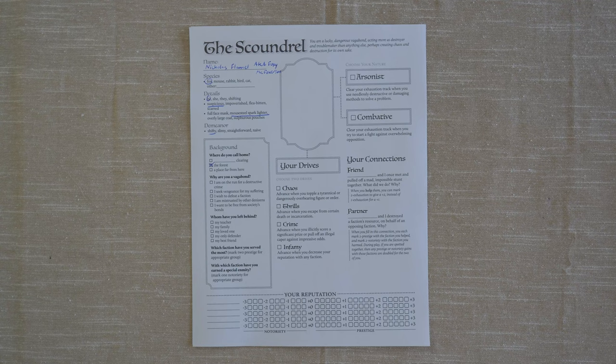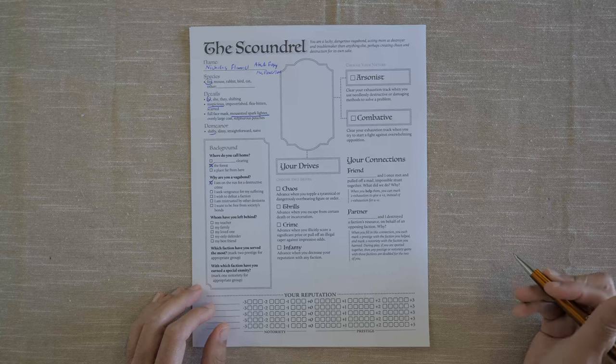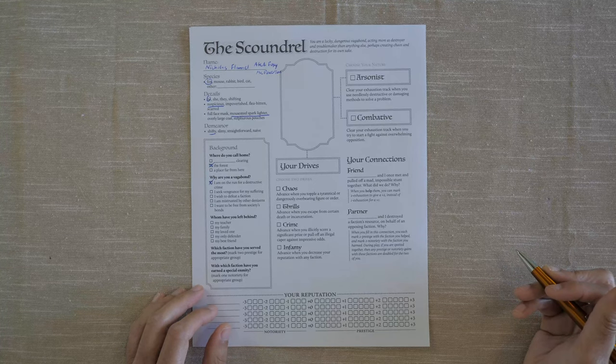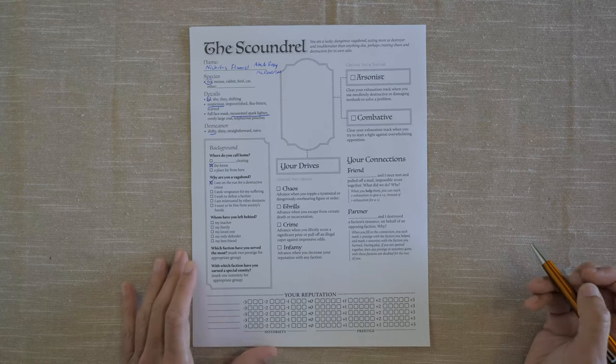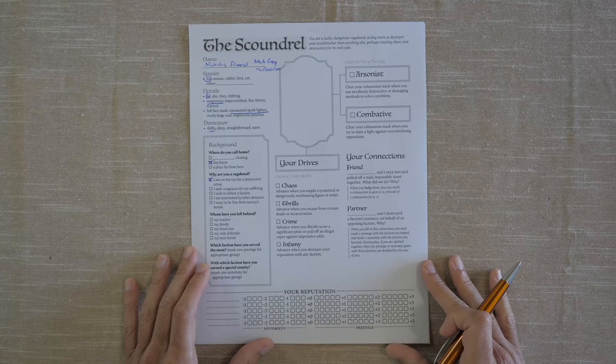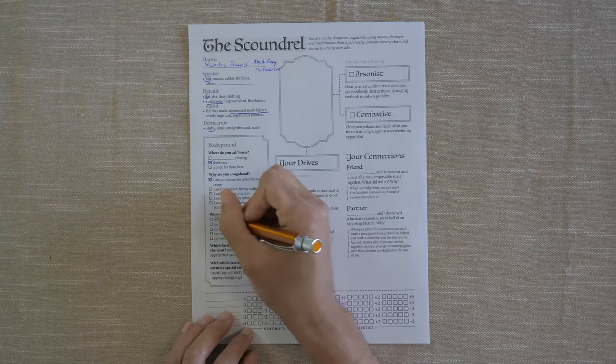So why are you a vagabond? I am on the run for a destructive crime — I think that one probably fits best. The other options are: I seek vengeance for my suffering; I wish to defeat a faction; I am mistrusted by other denizens; I want to be free from society's bonds. I kind of like the idea that we're always on the run from some serious crime involving arson, of course. Whom have you left behind? We're going to say our family.